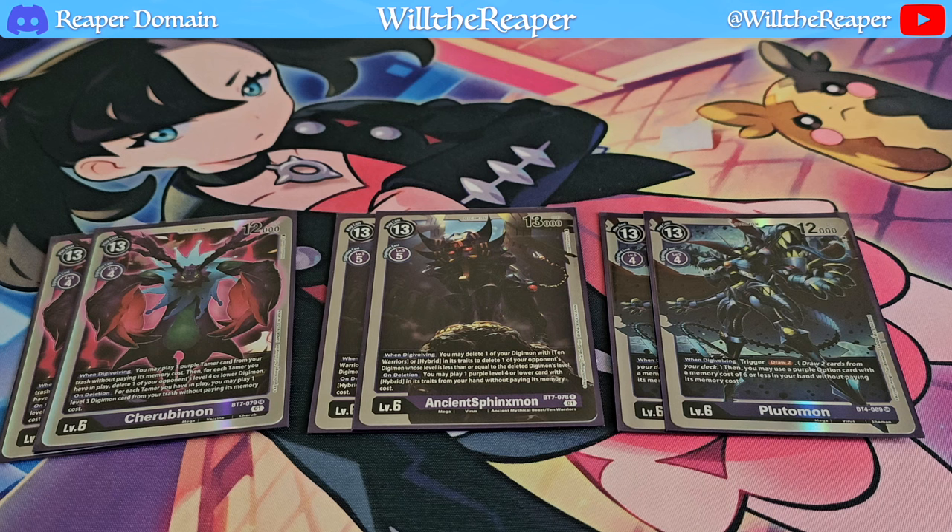Then you can use any purple option cards with a memory cost of 6 or less from your hand without paying its memory cost. You're mitigating costs to play your cards, and because of that, you're essentially generating more and more advantage over your opponent by playing cards at either a cheaper cost or no cost at all. We're able to do this with tamers and now with options as well — a fantastic thing.